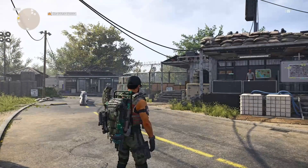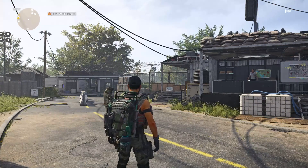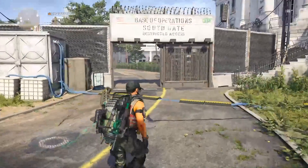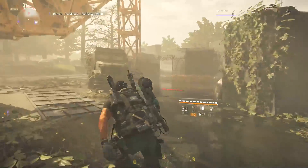This can be a bit tricky, but once you matchmake and join someone else's server, make sure you're inside the dark zone before leaving the group. If you're outside the dark zone when you leave, it will automatically send you back to your own server. But if you're inside the dark zone, it keeps you on the joined server.